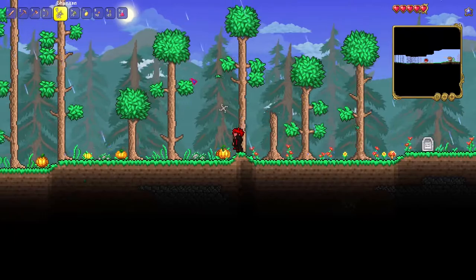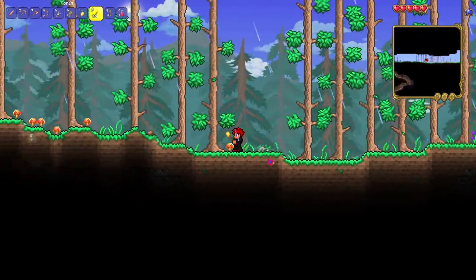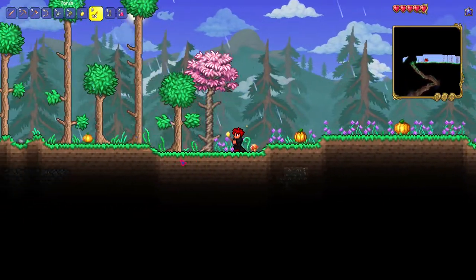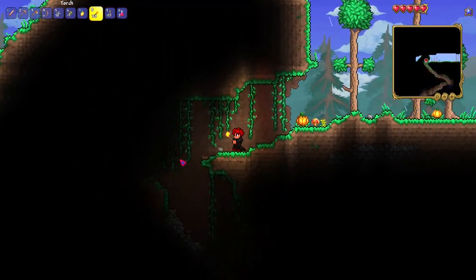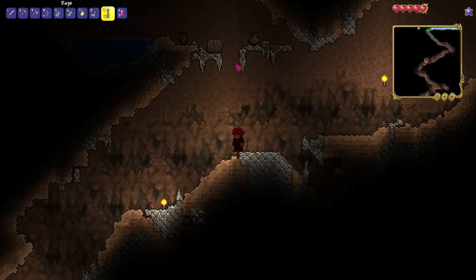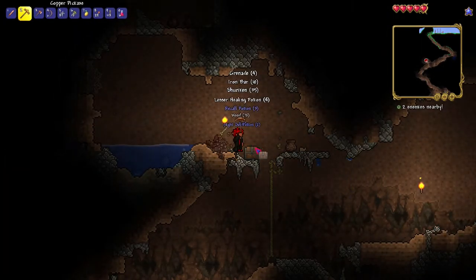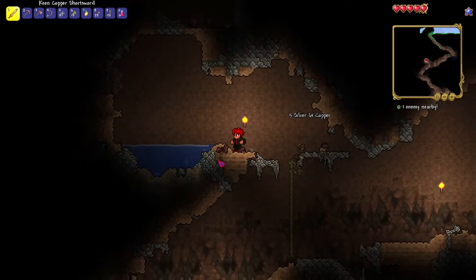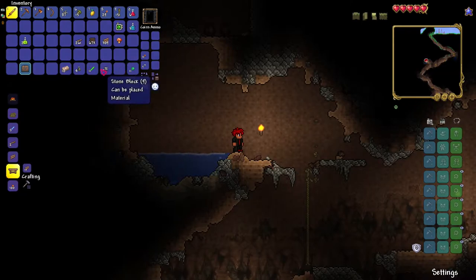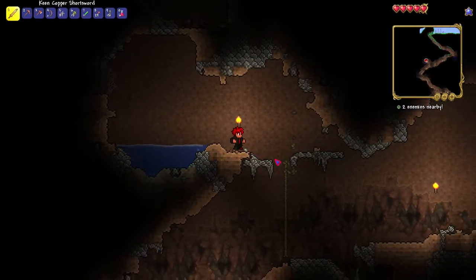We did find some shurikens, which are a really nice ranged weapon — kind of a counterpart to the bow and really actually useful. We found our first chest and the loot wasn't that bad: we got a radar, some Night Owl potions, a recall potion which will be useful, some glow sticks, grenades, and some iron. We can use that iron.